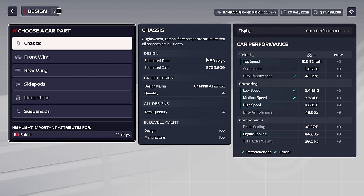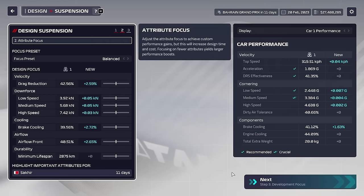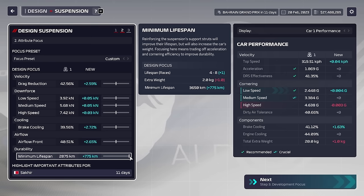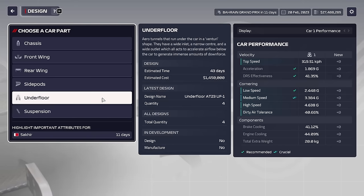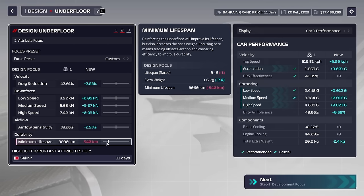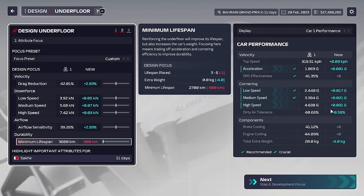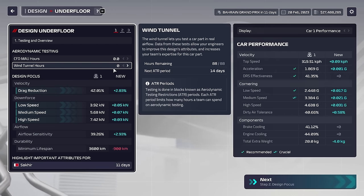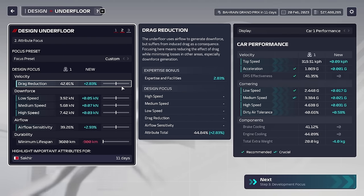Most parts now come with a minimum lifespan, and the cost for manufacturing parts is larger. You'll be tempted to set the lifespan higher, but putting the lifespan higher actually has a pretty detrimental effect on stats. For example, looking at the underfloor — if we set the minimum lifespan, the amount of stats we gain, particularly in cornering, is pretty massive. It's a huge extra gain. So I just maximized the underfloor, and it's worked pretty well.